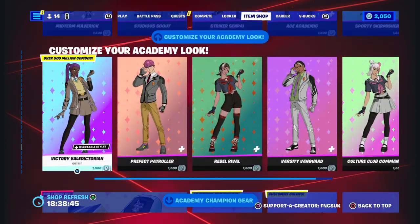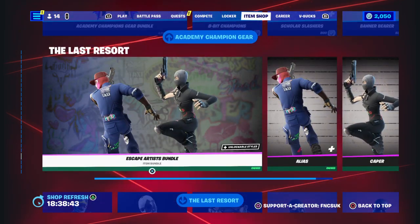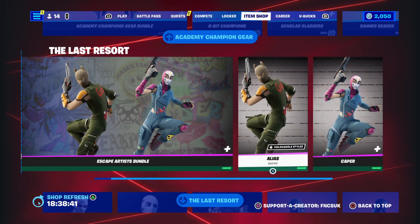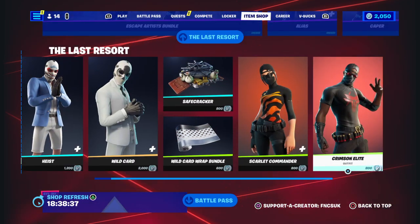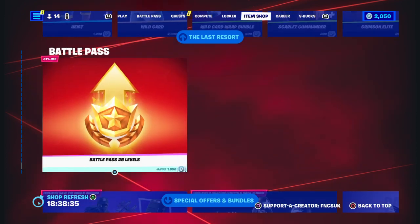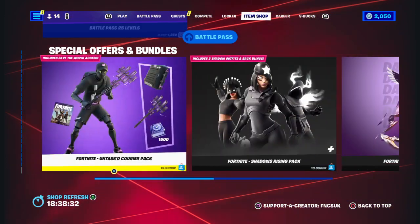You've got Jim and the Customized Academies that was here yesterday, and the Jim and Escape Artist Bundle is still here — Atlas and Caper. Heist, Wild Card and Scarlet Commander, Crimson Elite and other stuff. 25 levels and then all the other packs are still down here for me.